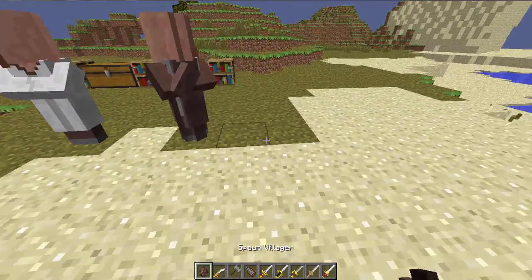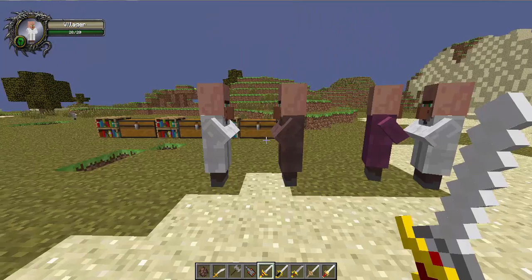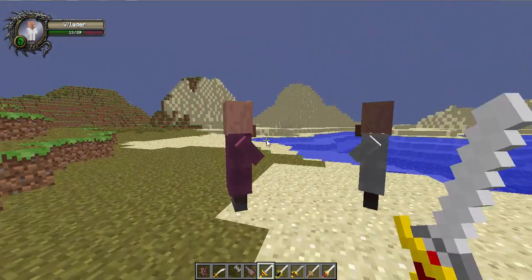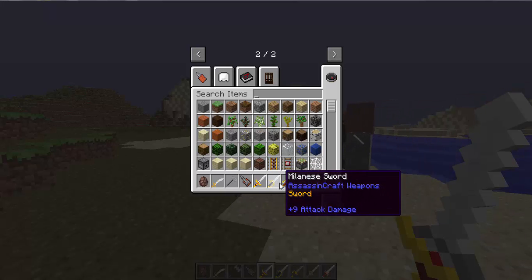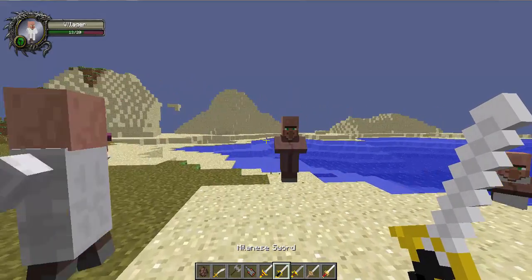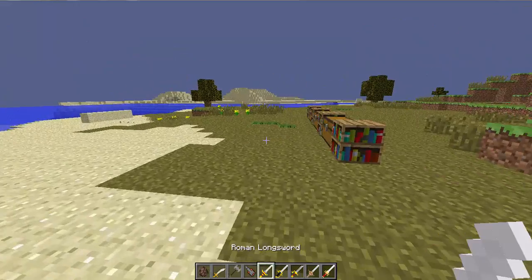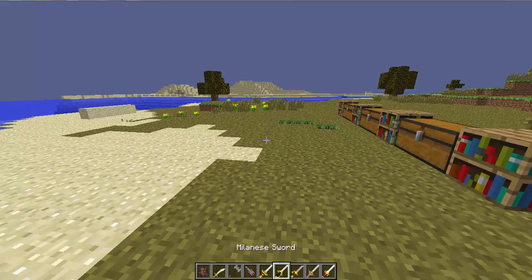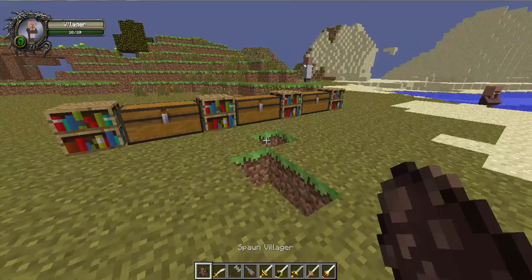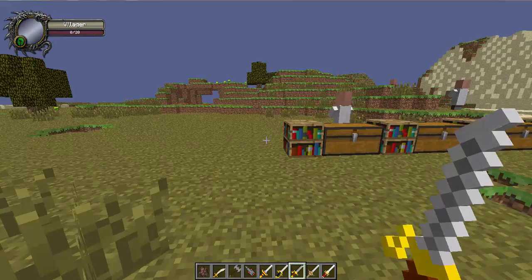Next up is the Roman Longsword - it looks kinda small. It does seven damage. And next up is the Milanese Sword - it does ten damage. Then we have the Florentine Sword or Falcon - I really don't know the name. I play Assassin's Creed but I can't pronounce the names. It does ten damage.